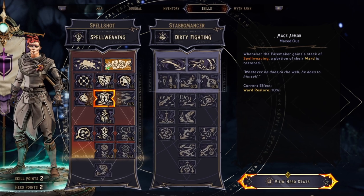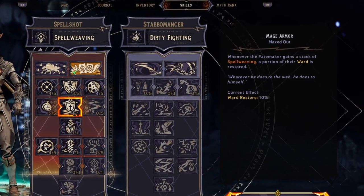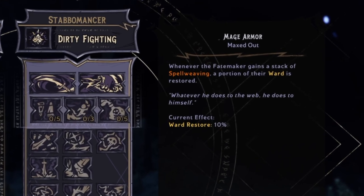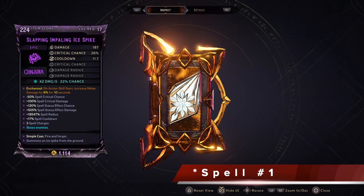One of the perfect skills you can add to go with this legendary shield is the Mage Armor skill from the Spell Shot class. With this, you can always top yourself off while casting spells and reloading to give yourself a shield refill.